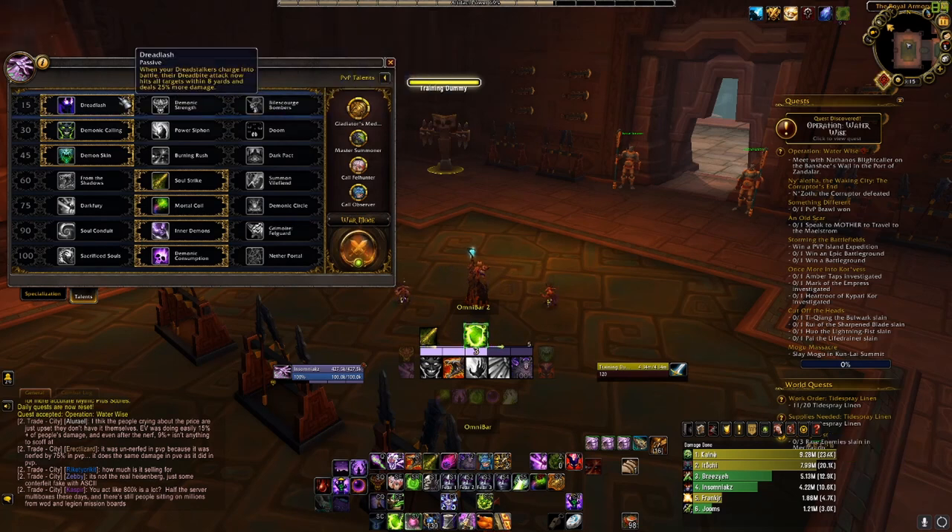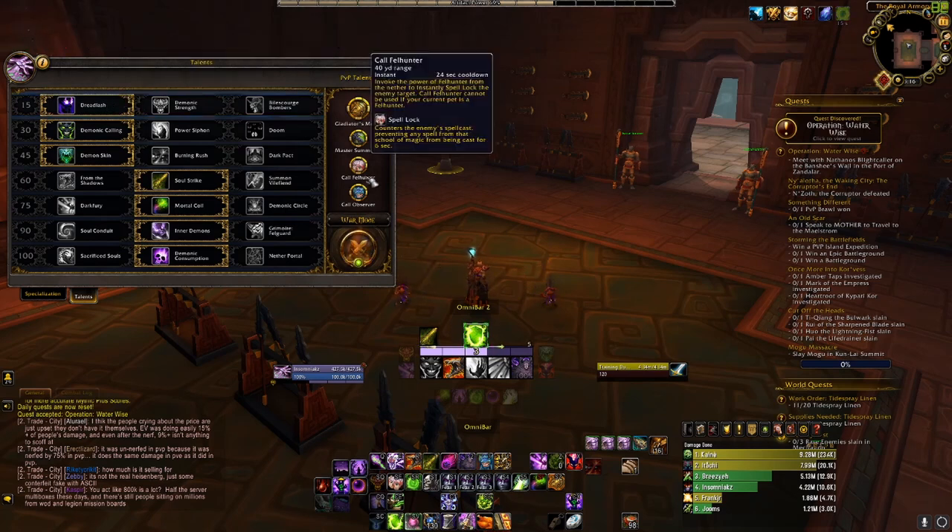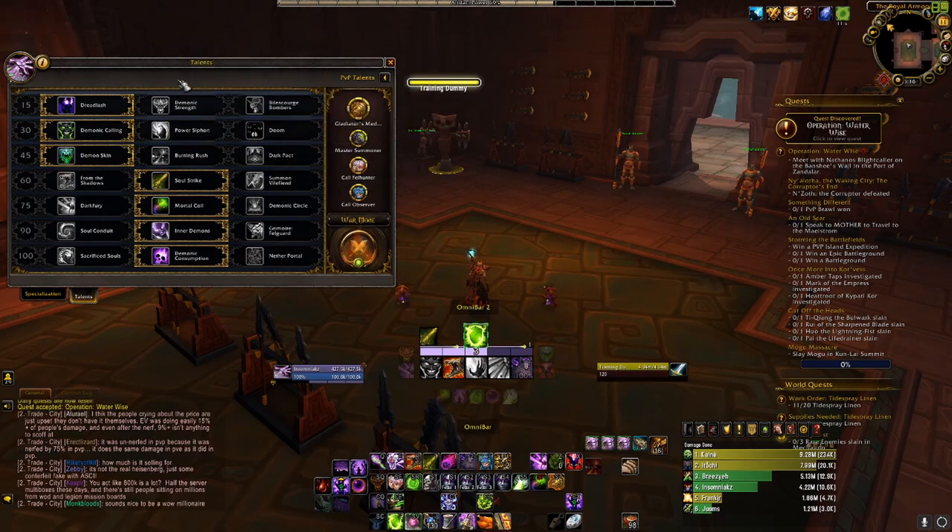I'm just going to go over a few things here — the talents for the Demonology spec. We got Dreadlash. When your Dreadstalkers charge into battle, their bite now attacks all targets within an 8-yard range and deals 25% more damage. This is going to be crucial because when we select this PvP talent, you can send them in directly and it will attack right away, dealing the most amount of damage.